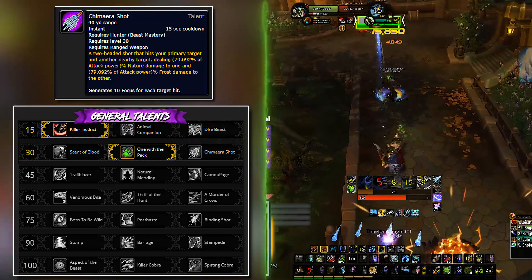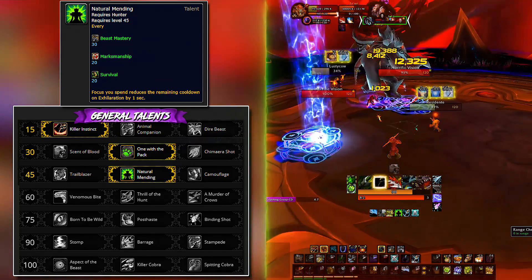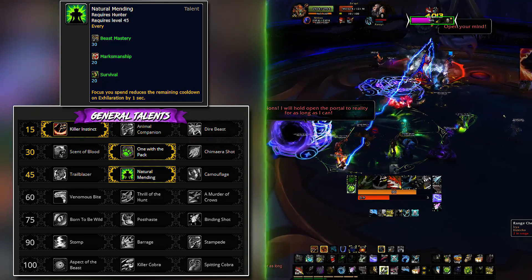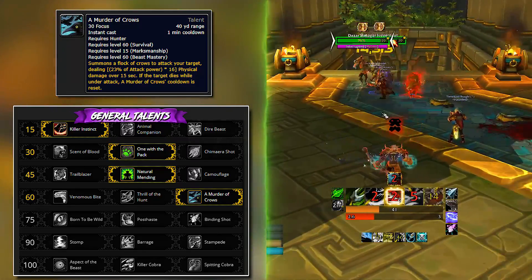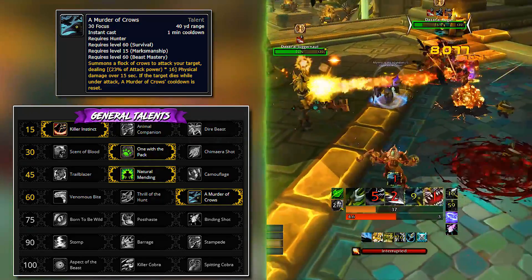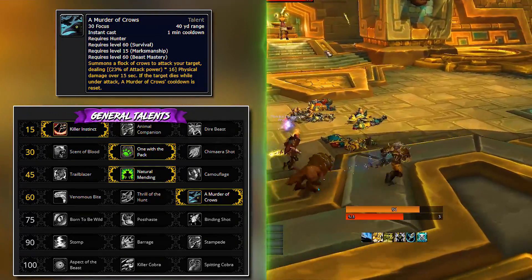On the third row you have utility options — take whatever you want as long as you get 100% value from it. I recommend Natural Mending by default; on long boss fights like Azshara you might use it twice and it can make the difference. In Mythics you'll consistently use Exhilaration to take pressure off your healer. The level 60 tier brings Murder of Crows as the most DPS on the row. In single target use it on cooldown, though it's worth postponing a few seconds to time it after Bestial Wrath or Primal Instincts for significantly increased damage. In AoE situations, use it on the target closest to dying so it can refresh.